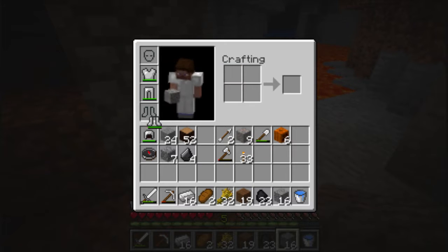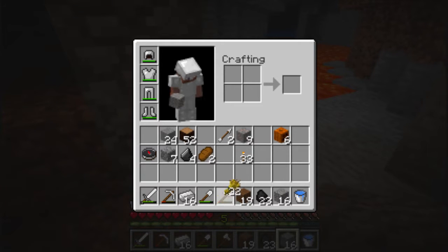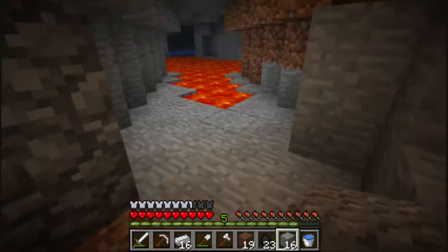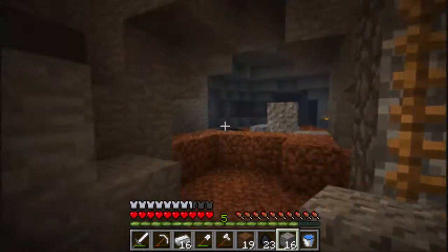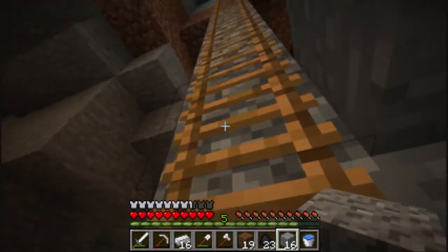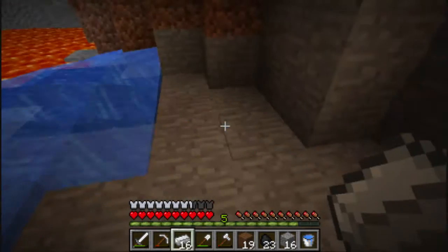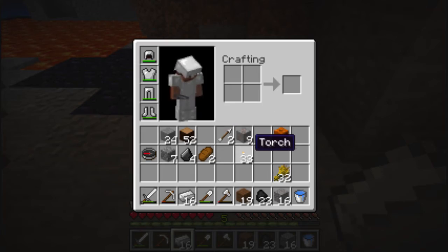Yeah, this is the bottom of the mine shaft. Hope you all enjoyed the show on the way down. Looks like I didn't really lose much — oh, I lost the snow. Oh well, don't really need snow, we can get more. But yeah, this is the bottom of the mine shaft. Hope you all enjoy the view. Let me fix this so I don't lose stuff in the lava again. That's torture. There we go.